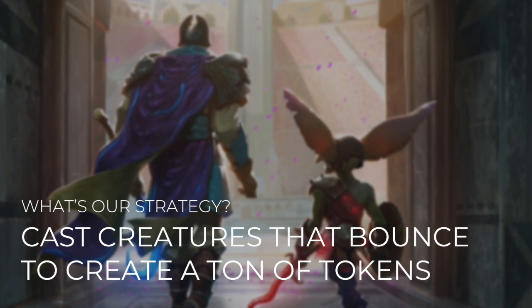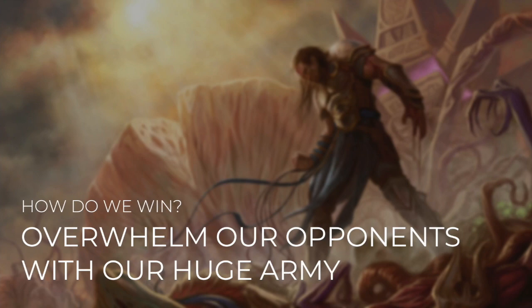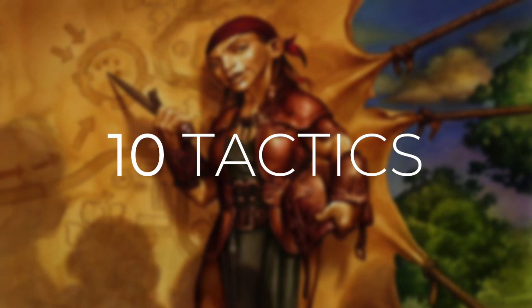So what's our strategy with this deck? We're going to cast creatures that bounce back to create a ton of tokens. There are creatures in white that can either bounce themselves or others back to our hand, so we can continuously cast creatures to create more and more tokens. We're going to overwhelm our opponents with our huge army. Once we're set up, it won't take us very long to create a giant army of zombie warriors. And since they have vigilance, we can be really aggressive and swing out constantly.